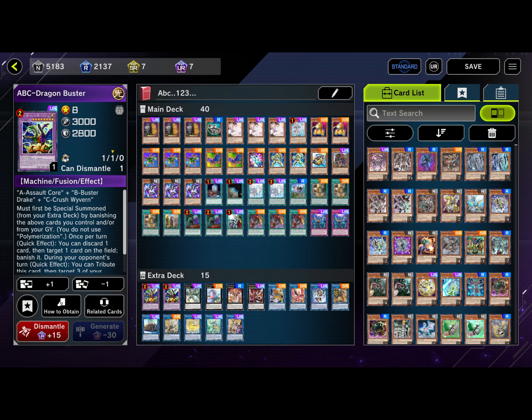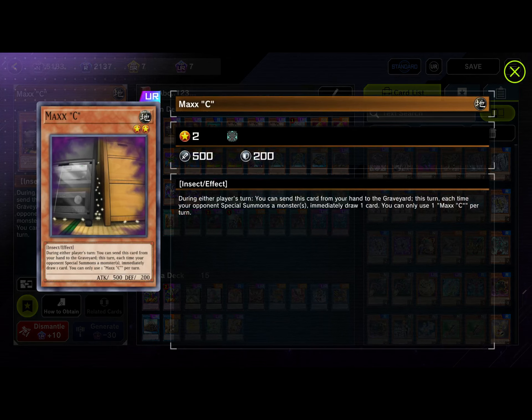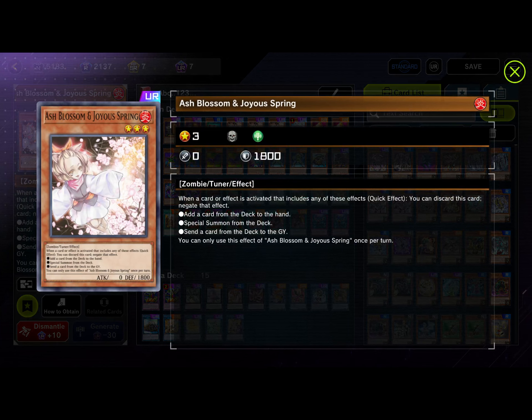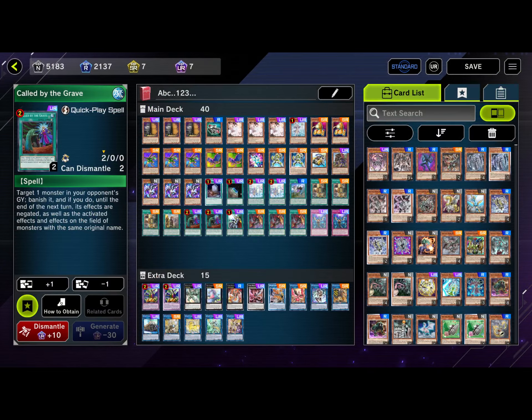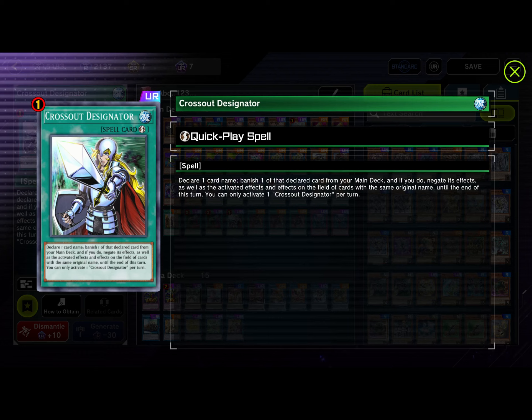Let's get into the card-by-card. For Master Duel, we have to play hand traps. We run three Maxx C — if you're not playing it you're going to be losing games, it's that simple. When your opponent starts special summoning, you drop this card and draw for every special summon. We run three Ash Blossom, two Called by the Grave, and one Cross Out Designator. All of these target and get rid of your opponent's Maxx C, because if your opponent drops Maxx C, a lot of decks just lose right away.